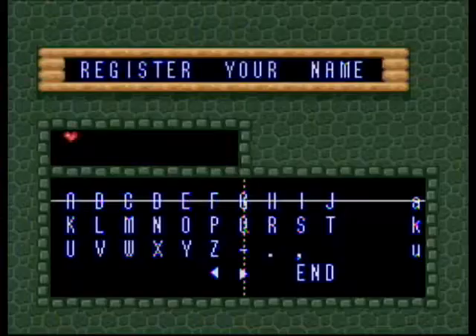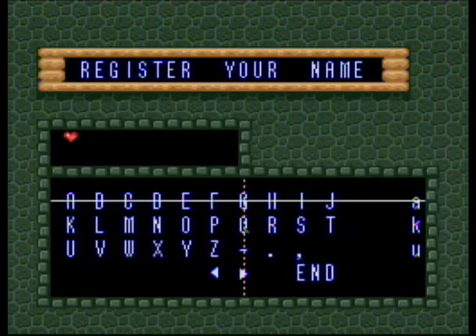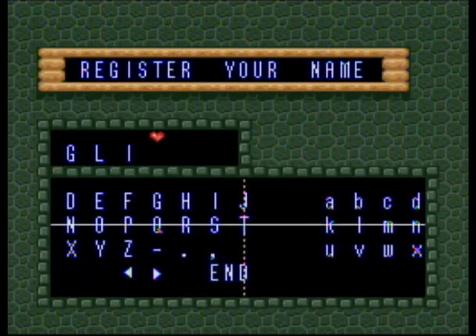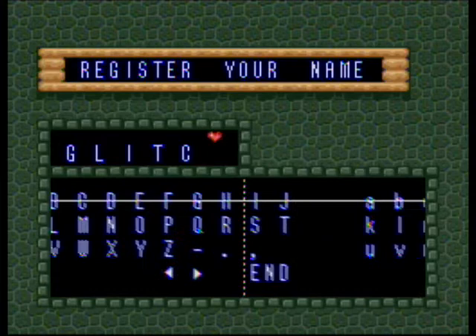Hello everybody, it's Vertical Sandwich. So if you start a new game — we're going to do that, we're going to start a new game. I got this to work right away. This was very easy. So this is how you beat the game instantaneously.